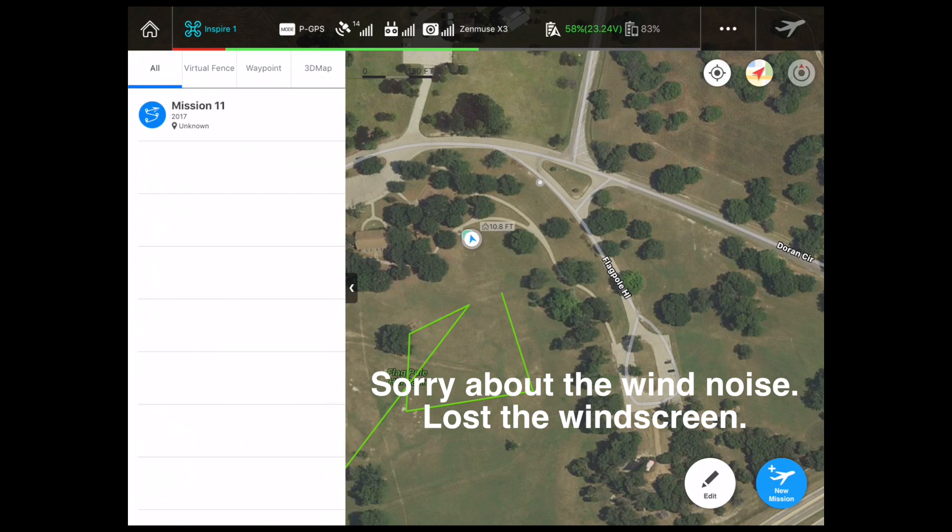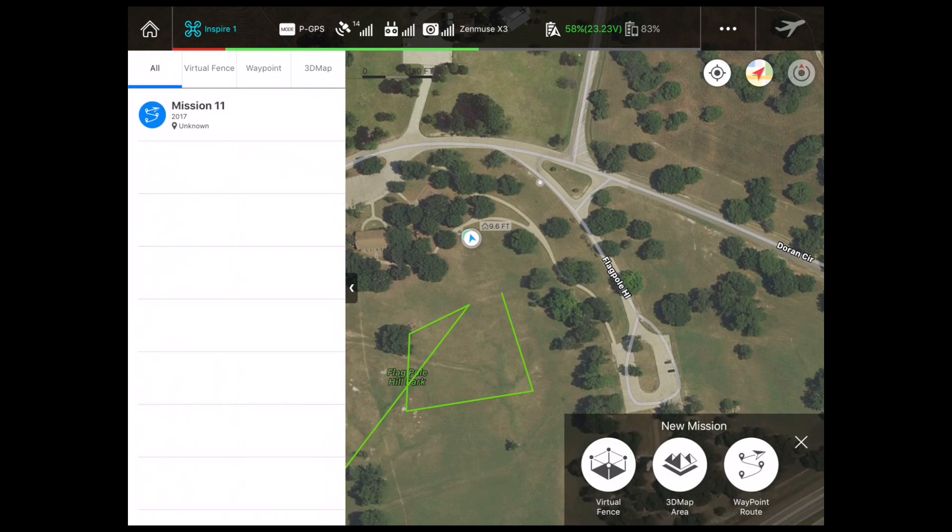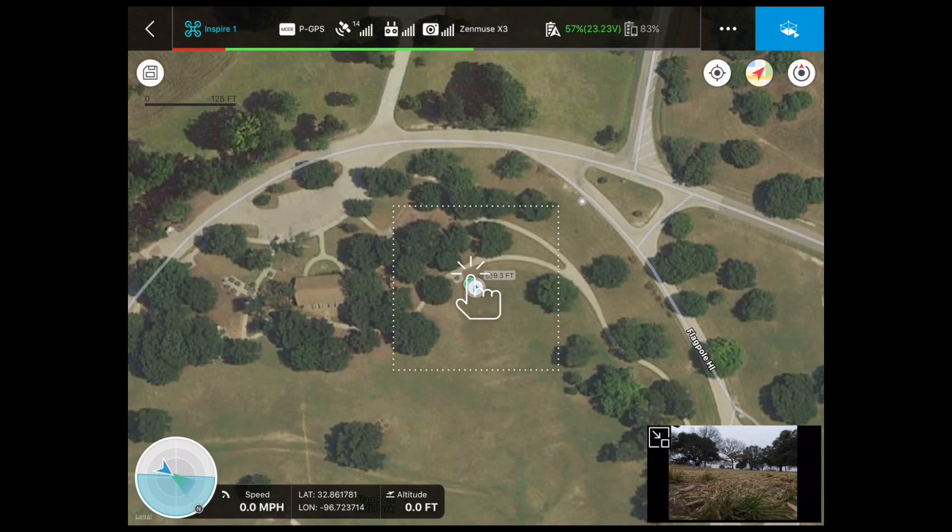Alright, in this section we're going to go over the fence. We've just reached the end of the waypoint section and it defaults back to the home screen. I didn't save the mission. So we'll do the fence — down here in the bottom right-hand corner I'm going to hit New Mission and click on Virtual Fence. Then I'm going to tap on the map to set the fence rather than flying the aircraft.